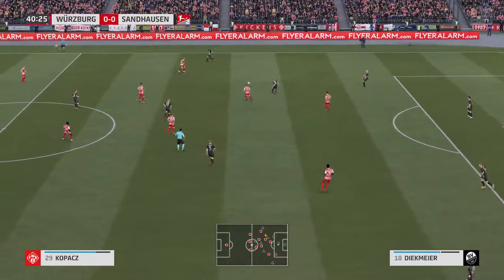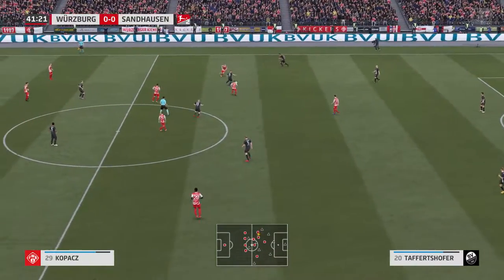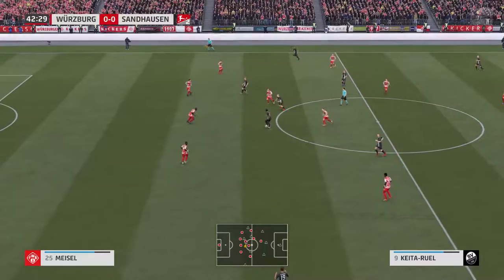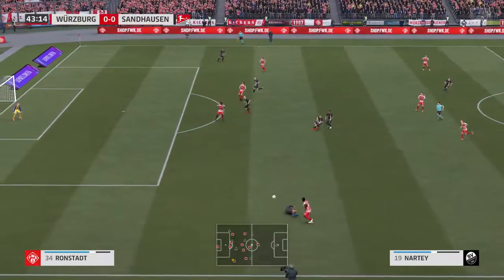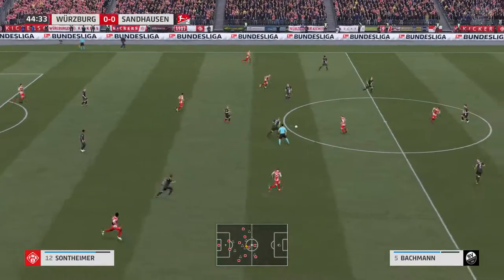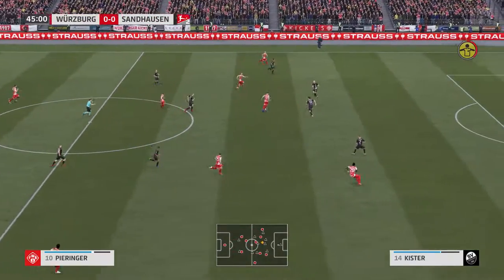Taffertshofer. Diekmeyer. Emanuel Taffertshofer on the ball with Diekmeyer. Keita Ruel. Possession lost. A really effective shielding under pressure.